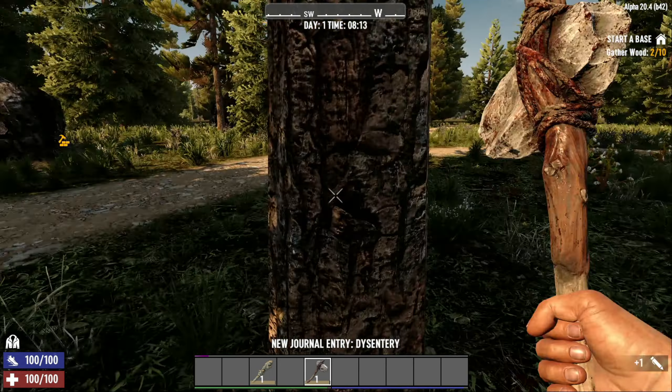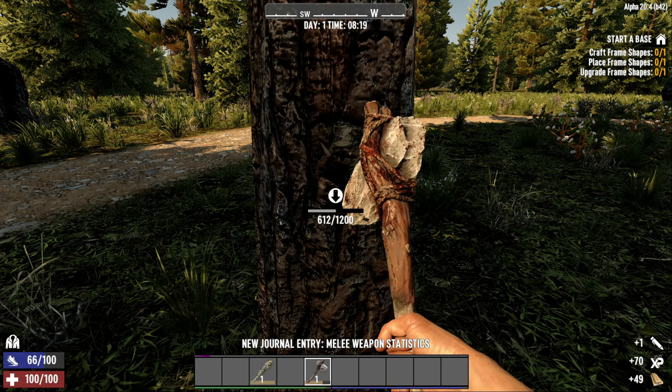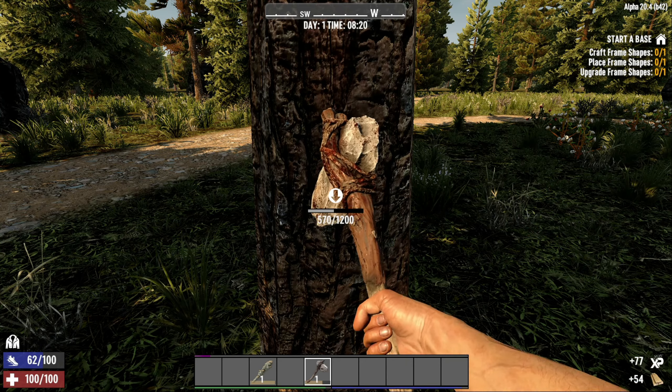I'd also suggest taking a tree down and a rock down, because at the end you get a little bonus. You can see in the bottom right corner my wood count going up and at the very end I'm getting a little bit extra — you're going to need it, so you might as well do it.